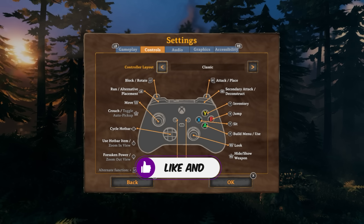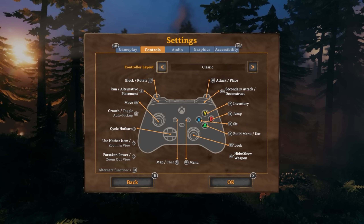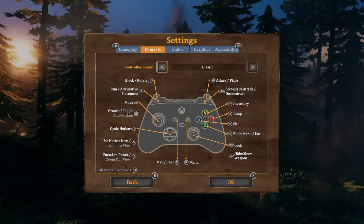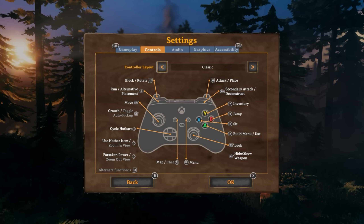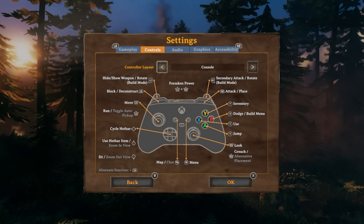There are a couple things I'd tell you to fiddle with and change. Go over to your controls — you have Classic and Console options. I prefer Classic. It changes some of the buttons, what does what. I'd say go with Classic, but if you prefer the Console version, go ahead and do that one.